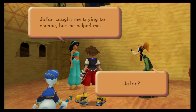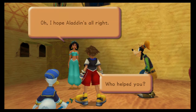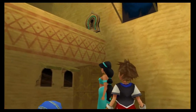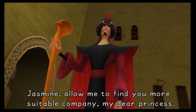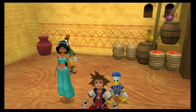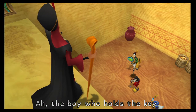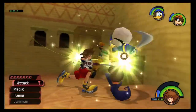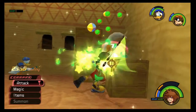Jafar caught me trying to escape, but he helped me. Jafar helped you escape? Or some other 'he'? We were hiding nearby, but he left a while ago to take care of something. Oh, I hope Aladdin's alright. Where might I find this street rat? Jasmine, allow me to find you more suitable company, my dear princess. These little rats won't do. Jasmine, run! Ah, the boy who holds the key. We've got to dispose of these guys, and then we can go help Jasmine find Aladdin, who is obviously her protector — or boyfriend — or something, who knows.